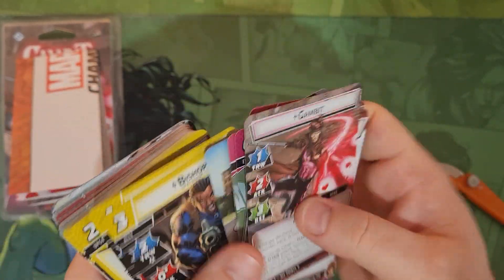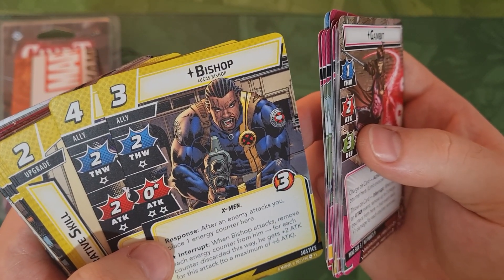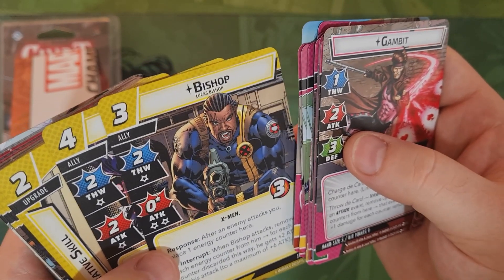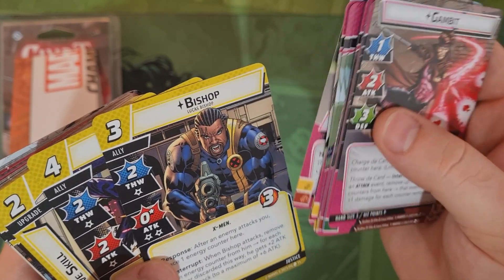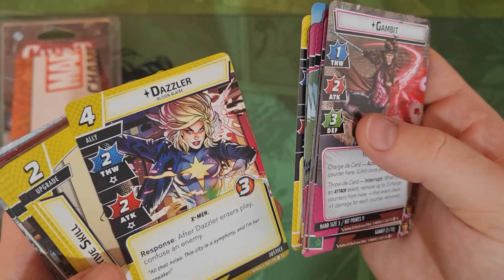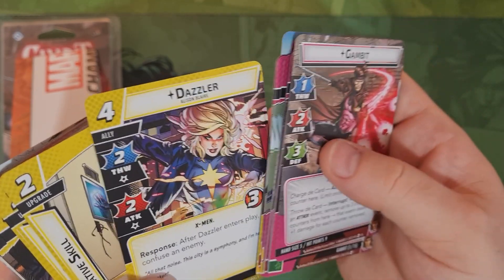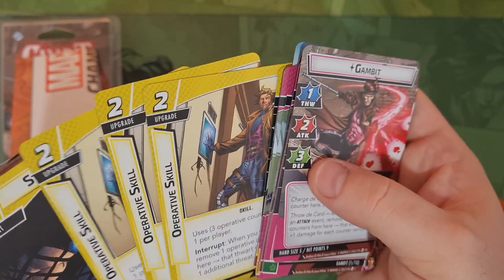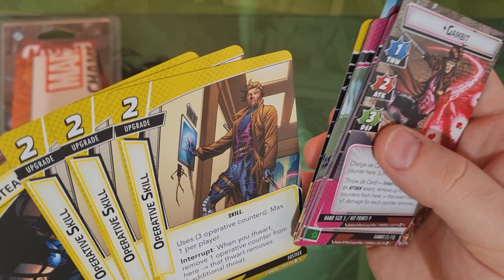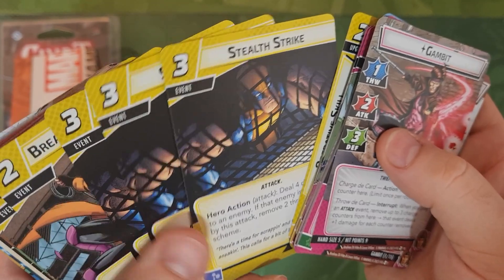Bishop is an ally - after an enemy attacks you place one energy counter on him, and when Bishop attacks you remove each energy counter: he gets plus two attack per counter up to a maximum of six damage, which is really nice. Dazzler enters play and confuses the enemy, which can be really good. You've also got three Operative Skill upgrades - use three other counters, and when you thwart remove one operative counter from here, which then removes an extra threat, giving him really good threat negation.